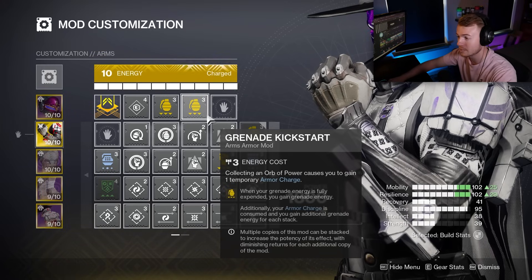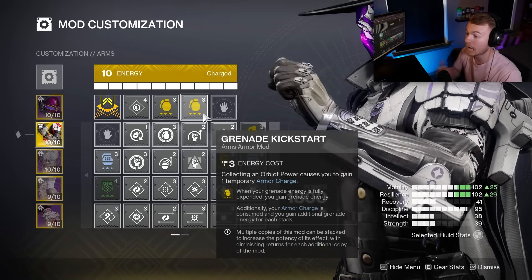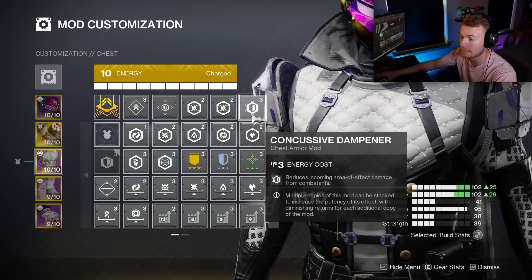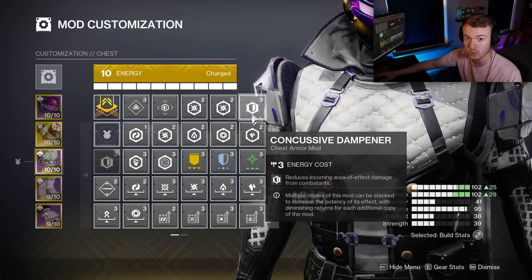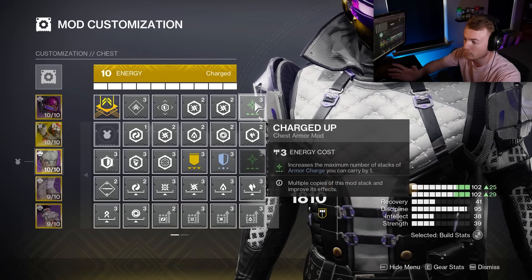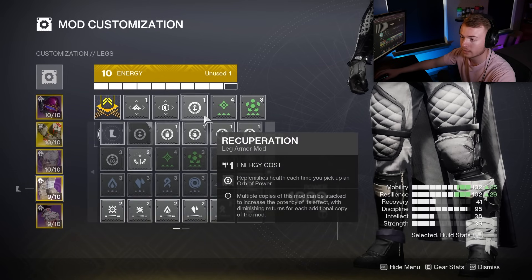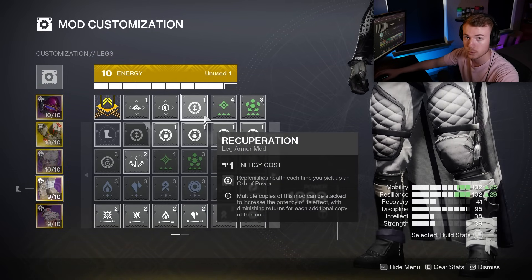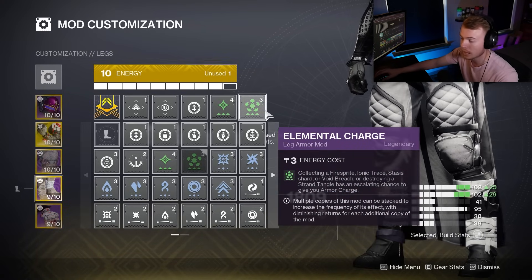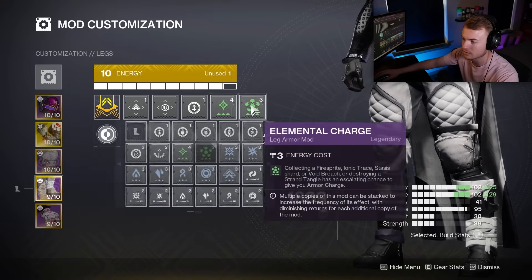On our Gauntlets, all I have are two copies of Grenade Kickstart — you could do three if you wanted. These give increased Grenade Energy back per copy of the mod and per the amount of Armor Charge stacks you have. On my chest, I typically have three copies of Damage Reduction mods, though if the activity is easy to survive and you want to offer DR to teammates, running Charged Up can be very beneficial — going from three Armor Charge stacks up to four, feeding into increased Grenade Energy per Armor Charge with Grenade Kickstart. On our legs, we're running Recuperation — really the only healing we have — which gives us 70 HP back per orb. Stacks on Stacks doubles Armor Charge stacks anytime we become Charged, feeding into Elemental Charge so our Stasis Shards now give two Armor Charge stacks instead of one.